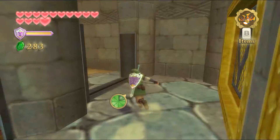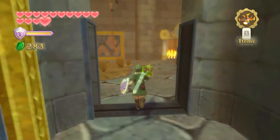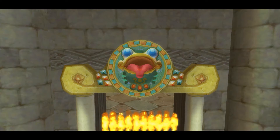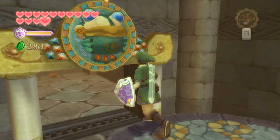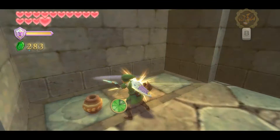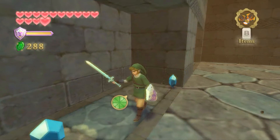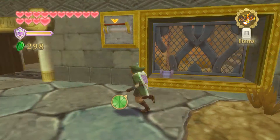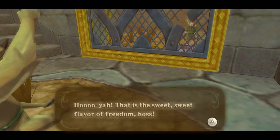This door here is now shut but this one over here is now open — and this one is now open too, sweet. So now we can take this, go over here and bloop. I really dislike those underground sections, it's just bothering me how annoying they are. Let's get some more rupees and we can let this guy free here. What's this secret you're gonna tell me? That's the sweet flavor of freedom — thanks for helping.